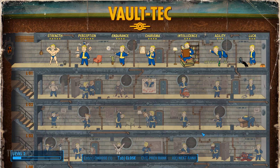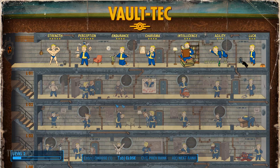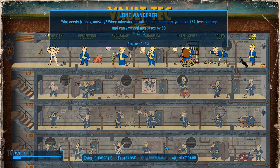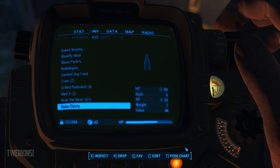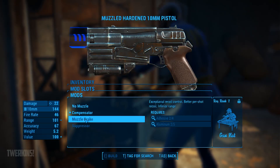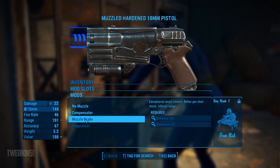Enter to choose one. Commando — where is gun nut? Can't take it yet I think. Oh yeah cool. I can make a compensator now. Muzzle brake — I gotta get rank 2 before I can do these.